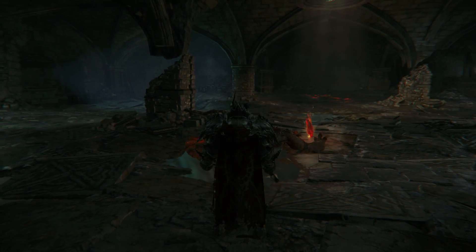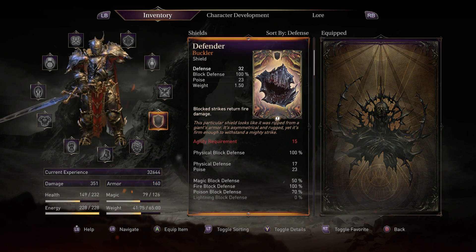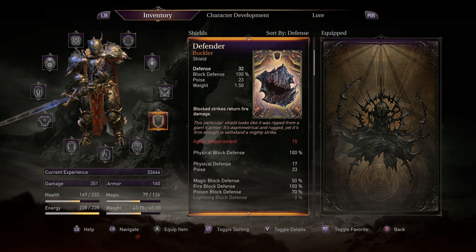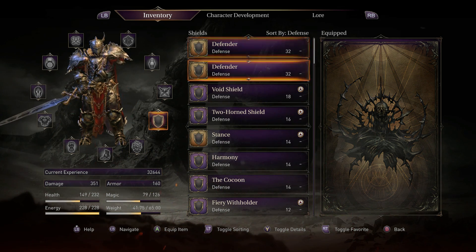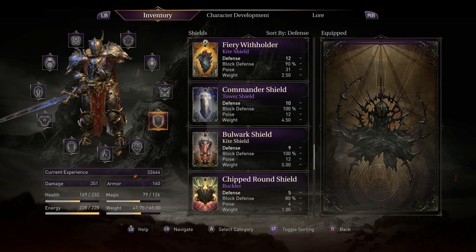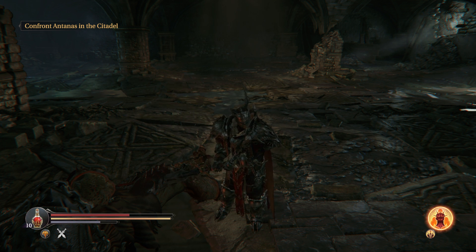Let's see what the fire one dropped — a Defender as well. It is the exact same thing, except with 100% fire block defense instead of lightning, and blocked strikes return fire damage. Depending on what shield you want, the lightning one is probably worth more, considering you can get the Fiery Withholder shield and socket some runes in to hit 100% fire block defense. I don't know any other shield that has 100% lightning resist. Either way, that is the Lost Brothers down — thanks for tuning in. Hope you enjoyed another Lords of the Fallen boss strategy kill video, and we'll see you next time with the Judge.